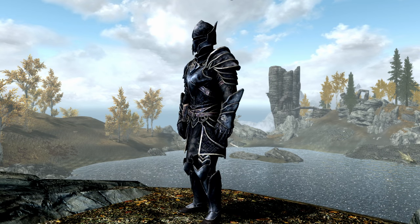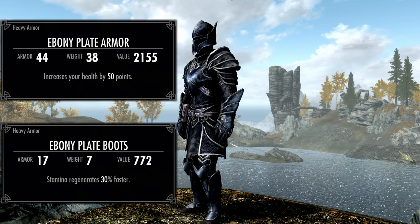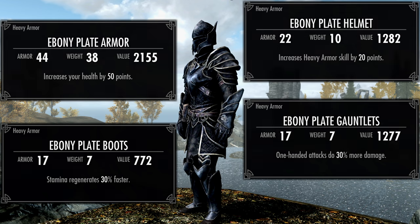The Ebony Plate enchantments: the armor has a plus 50 health bonus, the boots plus 30 stamina regen, the gauntlets plus 30% one-handed attack damage, and the helmet gives plus 20 to the heavy armor skill. This gear has an emphasis on sword and board or dual wielding. Rest in peace, Tyra.